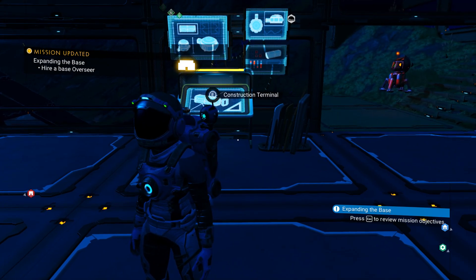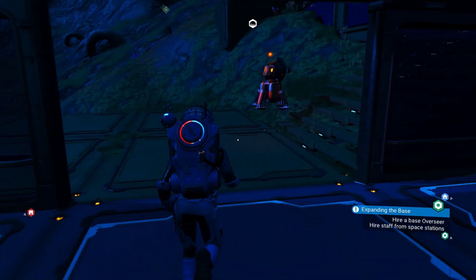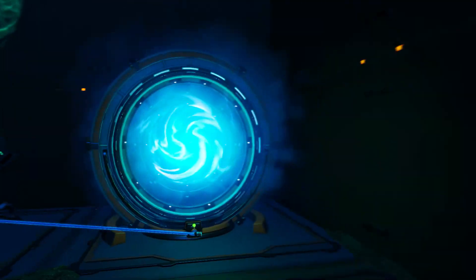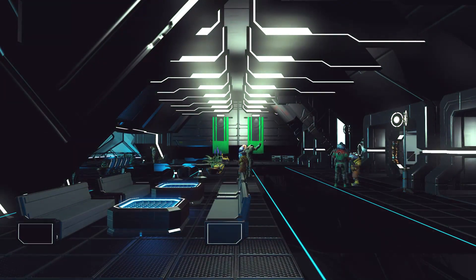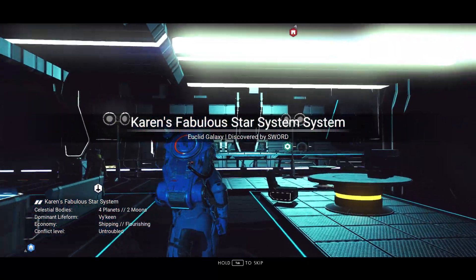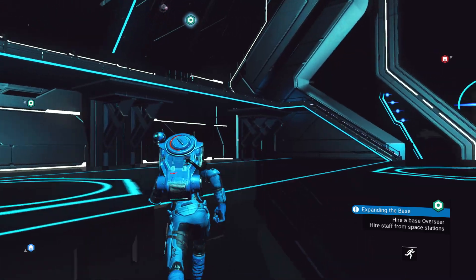Press P to review mission objectives. Hire a base overseer — hire staff from space stations. Let's see if our space station has the staff we need. It says all space stations do — every station and base has the green symbol on it. I'm hopeful. I'm pretty sure he's gonna be in the bar. Yep, that's where I'm being led — to the bar. I don't think anyone has to pull my arm to get me there.